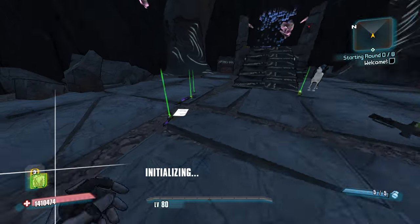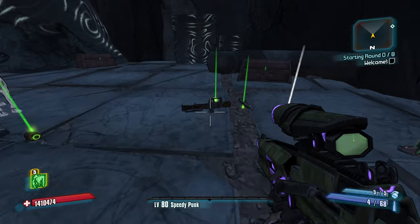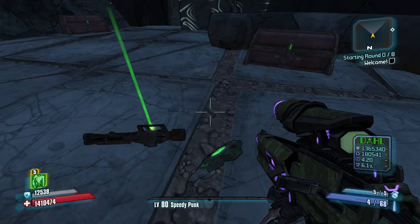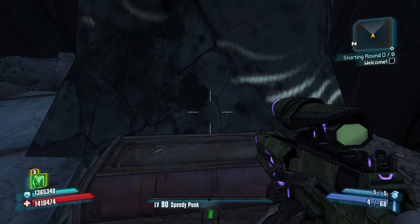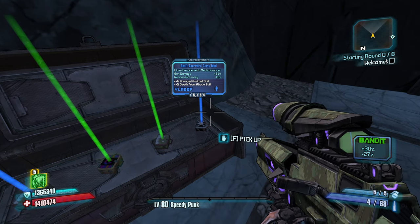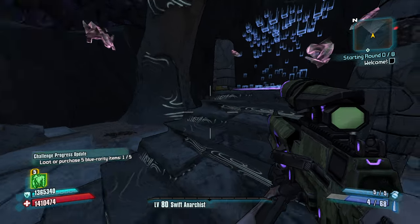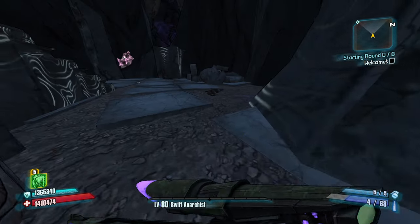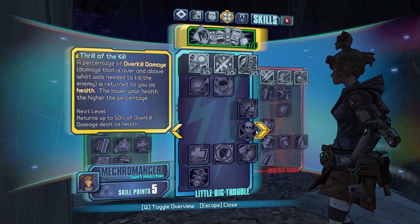If I get a shock weapon, I'll definitely take it. Got two slag weapons off the start. Fire rate but minus magazine size is tough. Shield capacity, cooldown. I don't want minus accuracy, but the gun damage is really good — let's just take the buzz axe gun damage, maybe that could be worth it. We did not get any shock damage weapons. I want to get down here to Boar. Increase reload speed too.